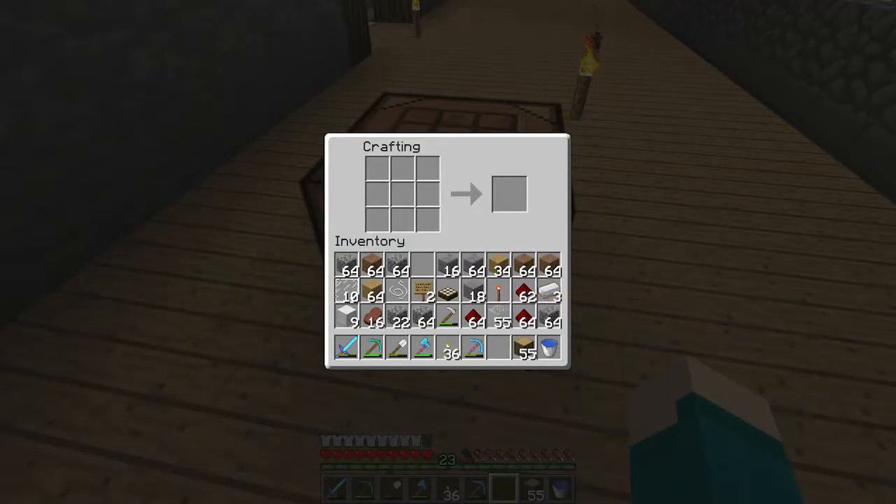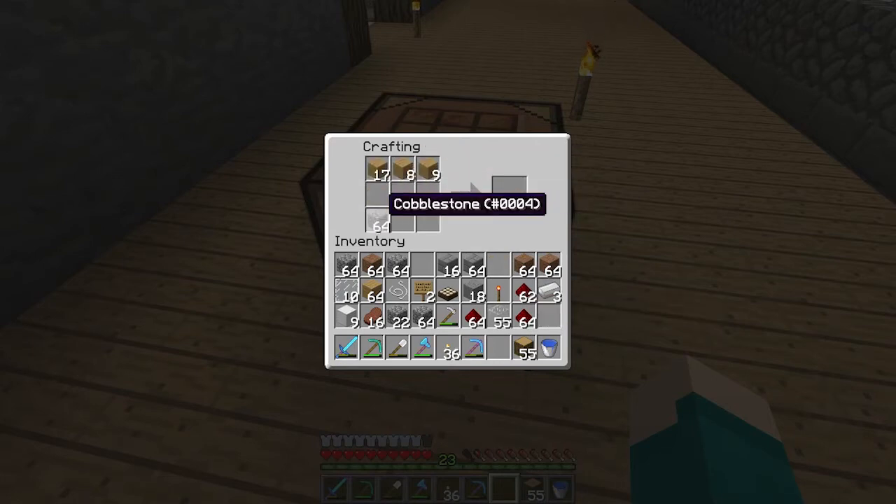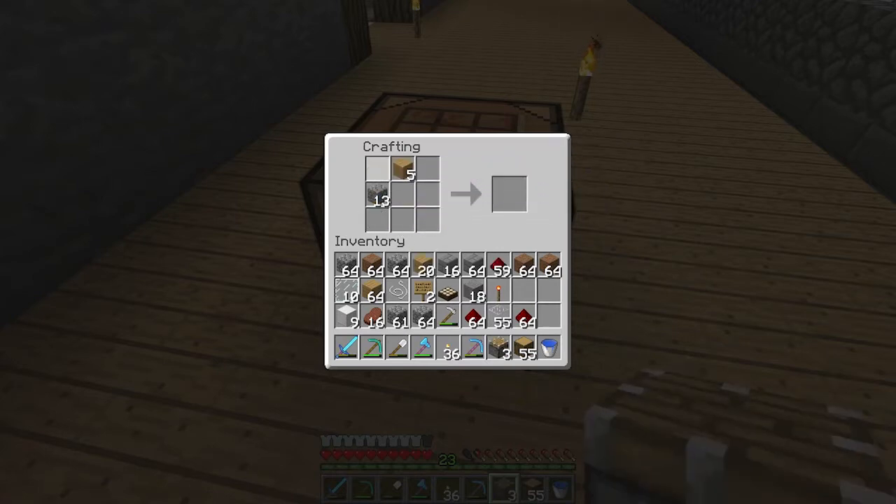Alright, so what I need to do is I need to make a bunch of pistons. And I don't have that much iron to find — darn. I had everything else already and everything.